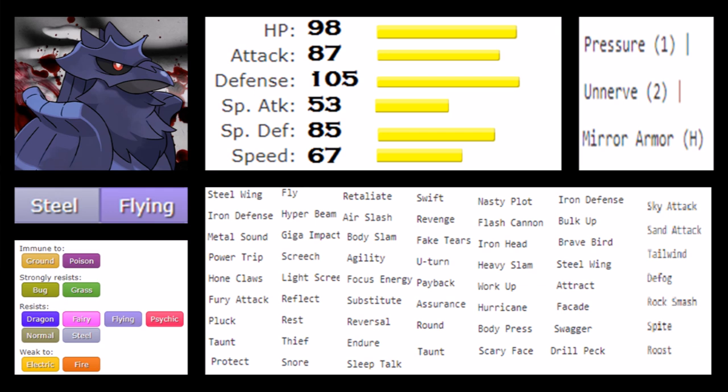Steel and flying is probably among the best defensive typing we have. There's immunity to ground and poison, strong resistances to bug and grass, and we are resistant to dragon, fairy, flying, psychic, normal, and steel. We are weak to only two typings — electric and fire — which are very easy to play around. Water and ice are probably the more common neutral hits you'll be forced to cover, but defensive switch-ins exist for this Pokémon.